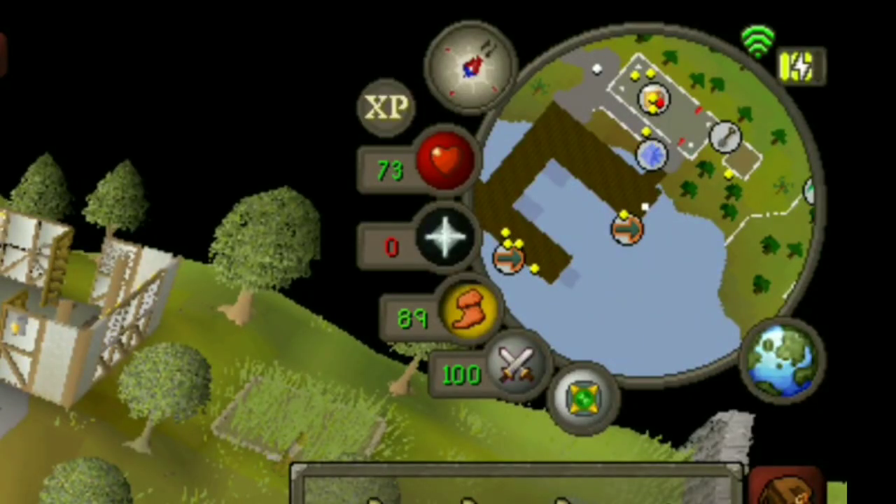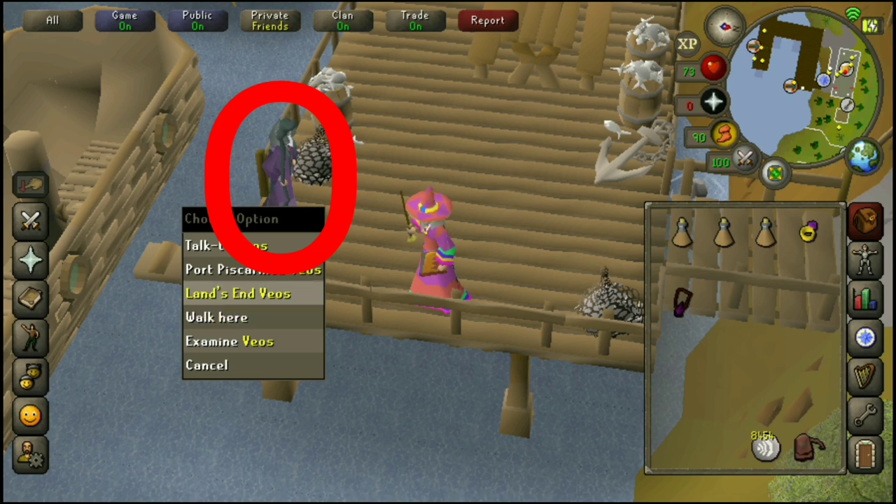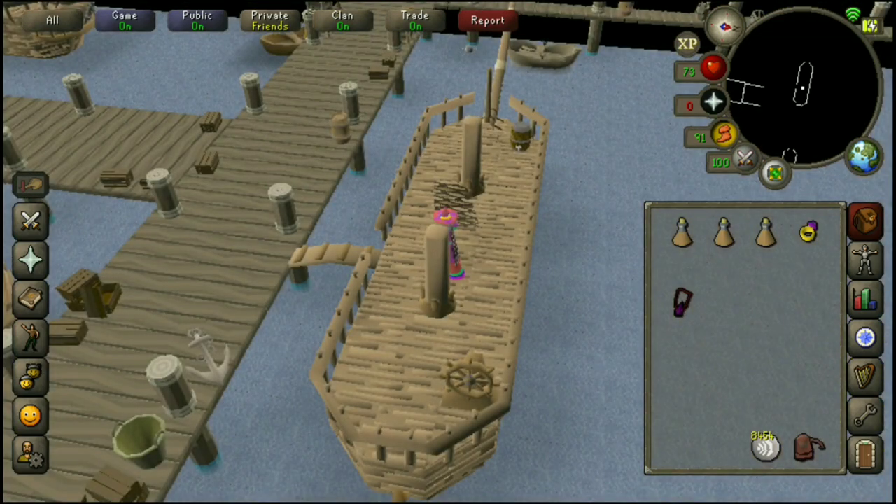If you just look on the map at the moment you'll see that we're actually near the pub and we're on the very first point of the pier. You'll see this shady looking fella here and he's called Veos — or however you want to pronounce it. Right click him and just press Port Piscarilius. You want to sail there, not teleport, and once we get there I'll show you what to do next.